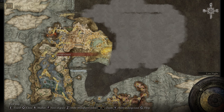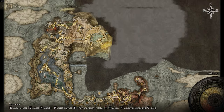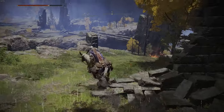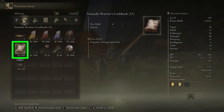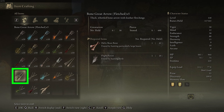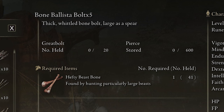In order to craft Bone Great Arrows, you're going to need to progress to the Bellum Church located in Lernia, which is right here — all the way to the northwest from the starting area. Once you get to this church, you're going to progress to the north and talk to a merchant. There's a decline inside the church; go down it and you can see the merchant just down the hill. Go to the purchase tab and buy the Nomadic Warriors Cookbook level 13 for 2,000 runes. From the crafting tab, scroll all the way down and you'll find the Bone Great Arrows, which require Hefty Beast Bones. You can also craft Bone Great Arrows Fletched, which need Hefty Beast Bones and Flight Pinions, as well as Bone Ballista Bolts, which also require Hefty Beast Bones.